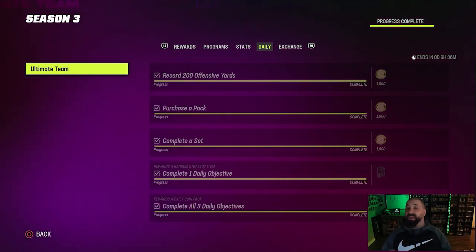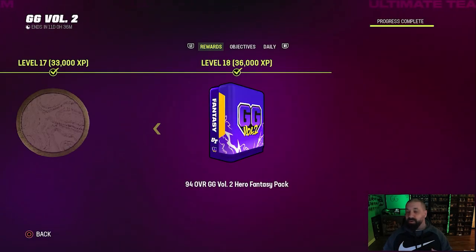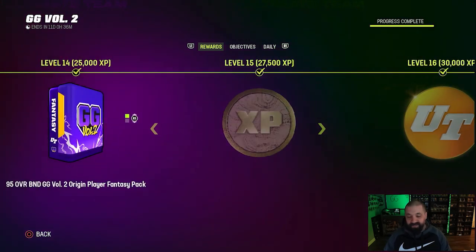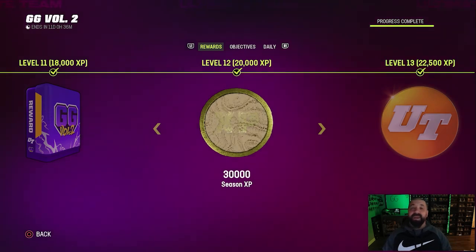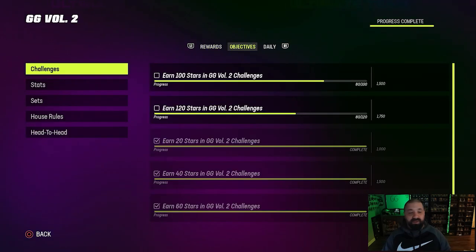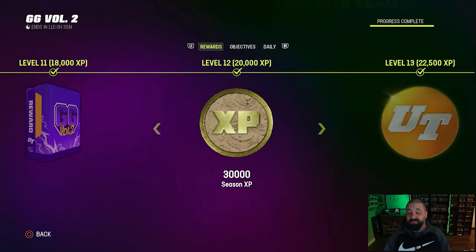Going to programs and statistical objectives and doing your dailies is going to help. There's no repetitive solo you can play anymore. Within every other field pass there are XP rewards — in the Gridiron Guardians field pass, at level 17 you get 30,000 XP, at level 15 another 30K, at level 12 another 30K. So completing your field passes gives you Season 3 XP, which helps you level up the Season 3 field pass.